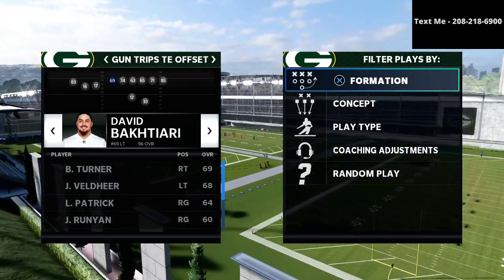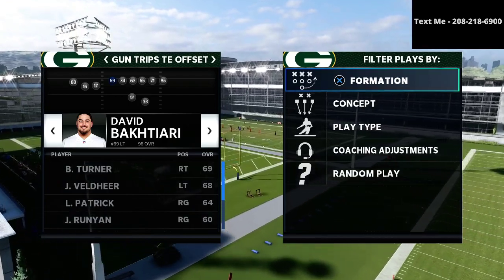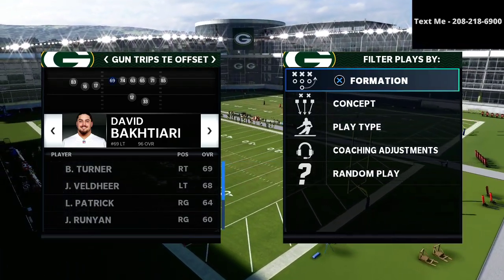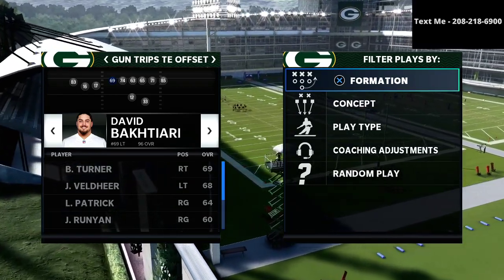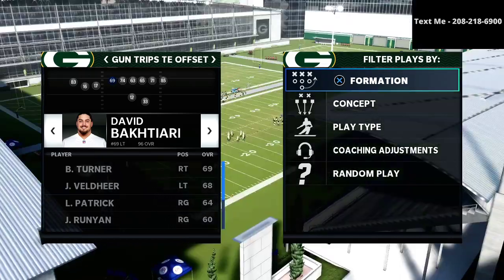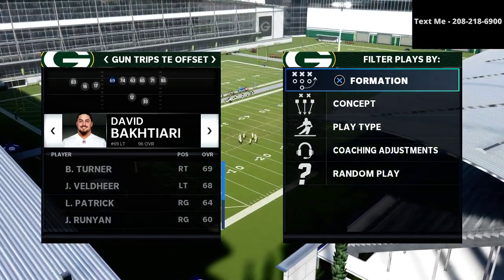In the past we've done things like the Bunch, the Trips tight end, the Trips tight end offset — which was the most recent one — the Slot offset, the Arizona Bunch, the Nickel 335 wide, the Big Nickel Over G, as well as several other offenses and defenses.